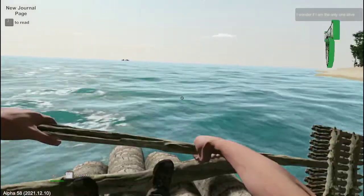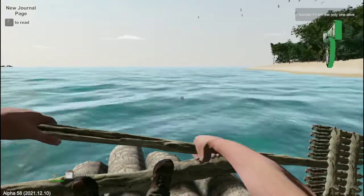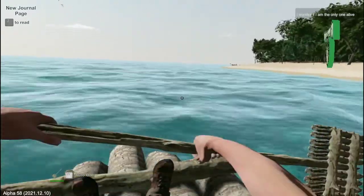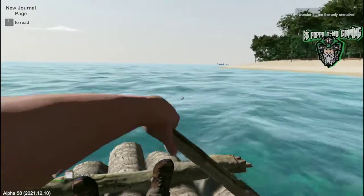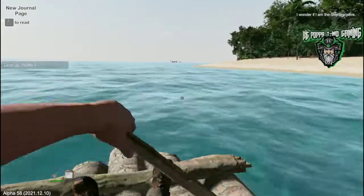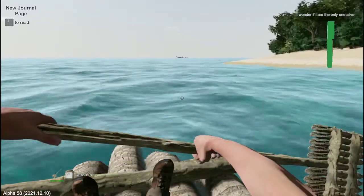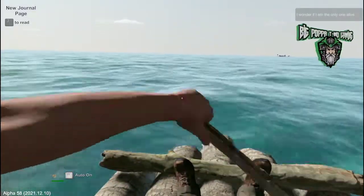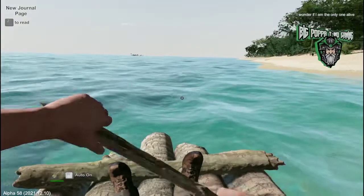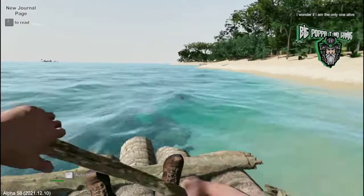If you hold W long enough, auto-paddle turns on and it will auto paddle for you, which is great. You're going to be going for a while because none of the islands are really all that close. I suggest before you go out and try to get to another island, paddle around the island you're on — you've already leveled up to paddle one. The controls are just W, A, S, and D. The little canoes actually turn really quickly and it doesn't take long to level up on paddling.